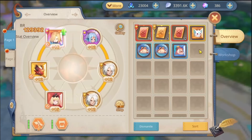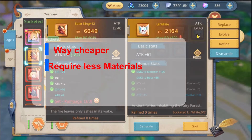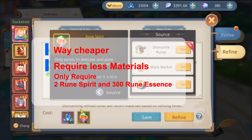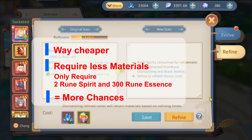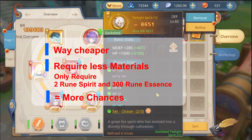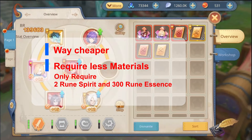Using a golden rune is way cheaper and requires less materials. It only takes 200 and 300, so you have more chances and more options to get the bottle, dismantle the rune, and then get the new set on the rune that you really want.